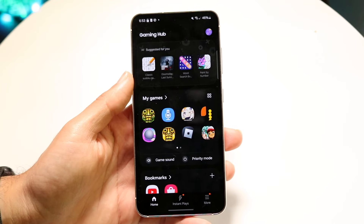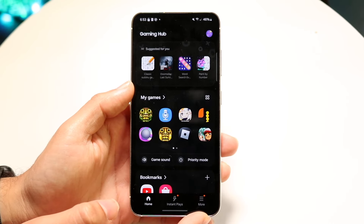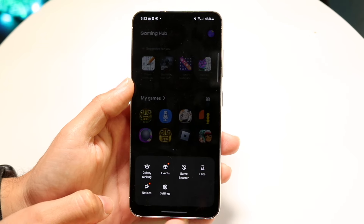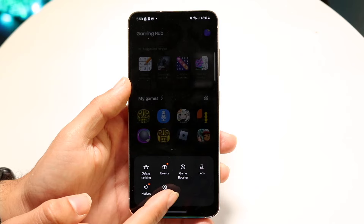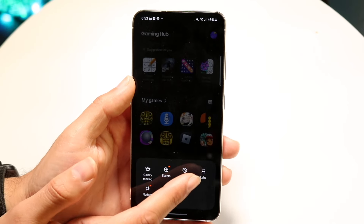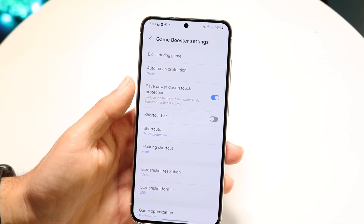Now on the bottom right corner, you're going to be able to see a little option that says "More." Tap on "More" and you're going to see these little pop-ups. There's a Game Booster option that comes up right there, so tap on Game Booster and this next page is going to come up.